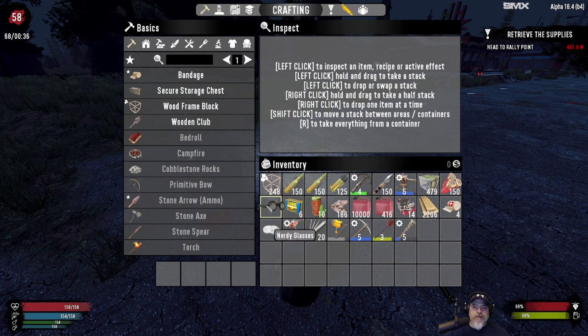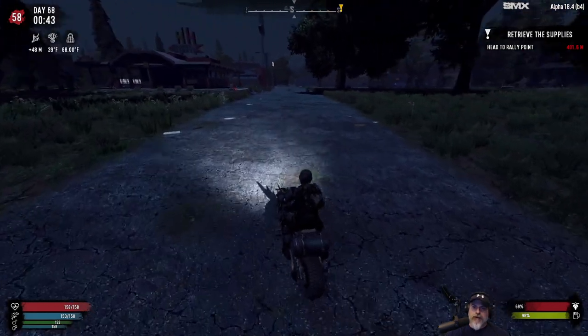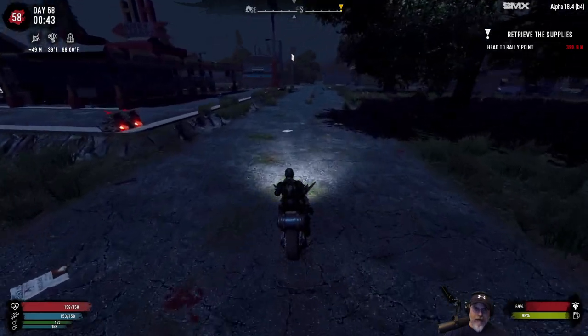I found some nerdy glasses out in the wasteland while wrenching cars — found them in a locker on one of those ruined brick buildings. Finally got the nerdy glasses! I'm not really needing anything else in the intellect tree though, so I'll probably only wear these on horde night when I'm killing zombies to get the XP boost. Otherwise we'll stick with the lucky looters.